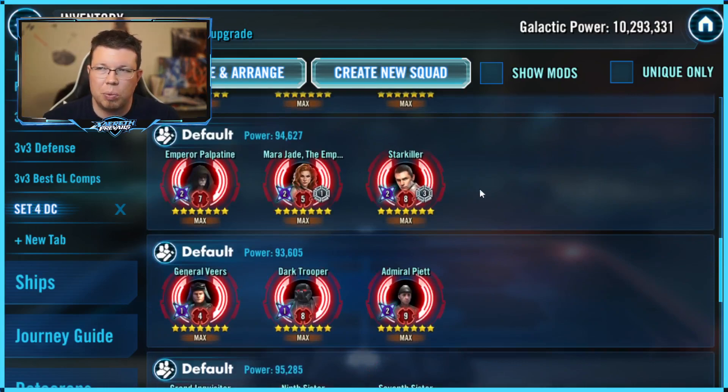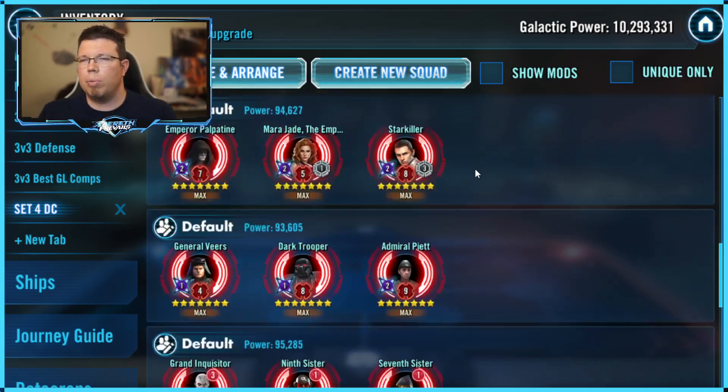With the EP Mara team, you just want that cooldown reduction one. You can just stop at Level 6, frankly. You don't need a Level 9 unless you want more dodge or you want the accuracy. I think as far as the stats go, getting accuracy mods are going to be a little more interesting.